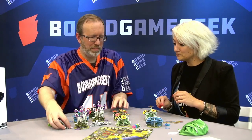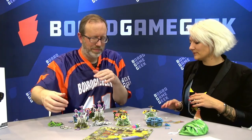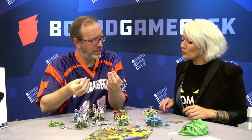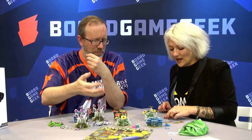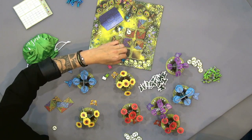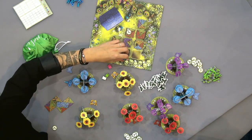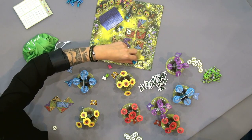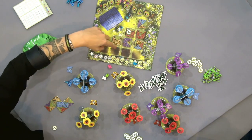So you start with some amount of caterpillars — you start with 10, so you can bet. Is it a secret bet? No, we openly say how much we are going to bet. Like, I'm blue, I'm going to bet three caterpillars. So the second player can bet more or less. You can actually bet zero and win caterpillars back, but you are going to be the last to choose your tiles.